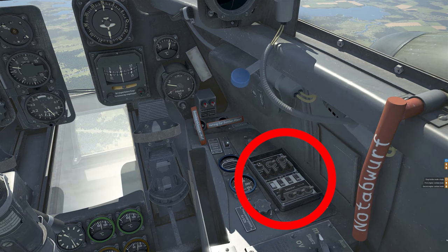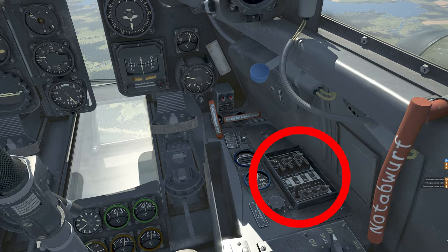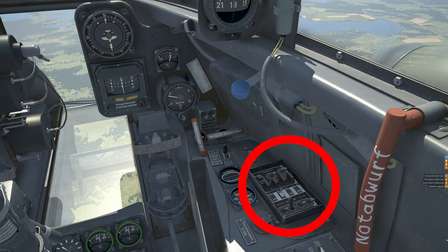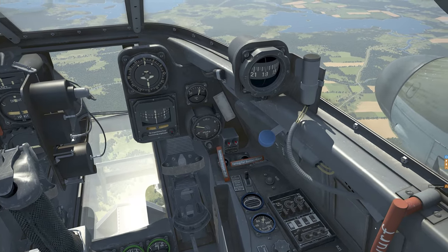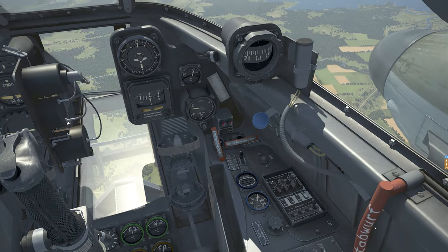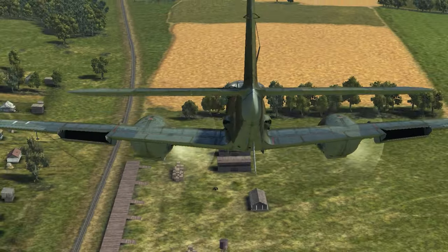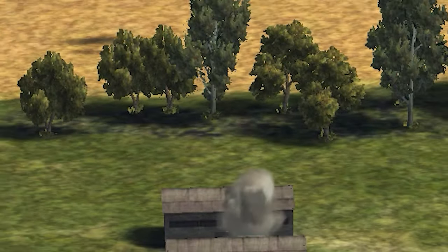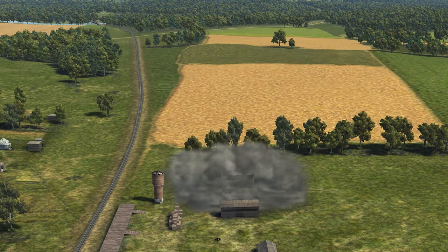The bomb panel is located here, and it's a fairly simple affair. This switch is either in the down position to drop singles or in the up position to drop all — those are the only two options. When you have two SC-250 bombs loaded, after you drop the first bomb, the white marker shifts to the second position. In the case of dropping eight SD-70 bombs as singles, the white marker moves down the row of four twice. If you select drop all for the two SC-250s or eight SD-70s, they all drop simultaneously because there is no bomb salvo mode timer.